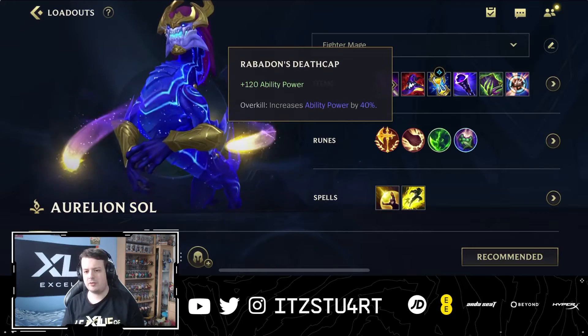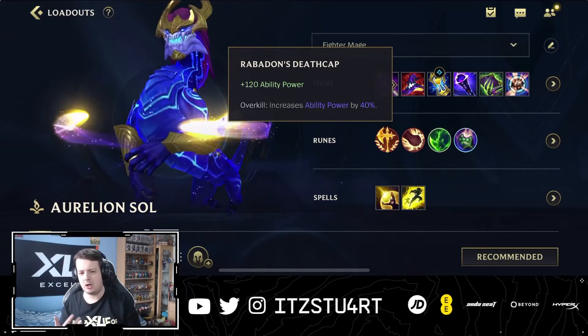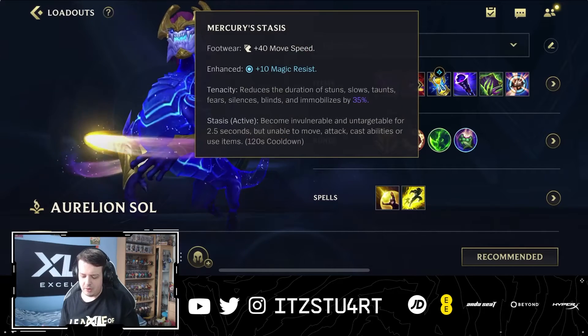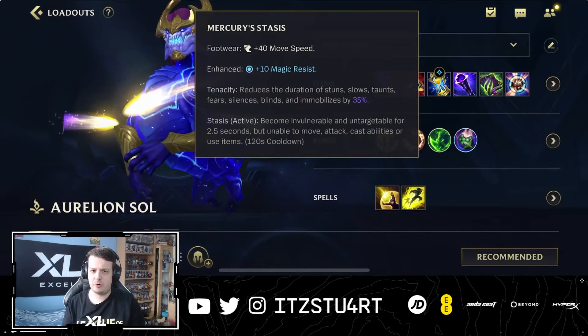After Rod of Ages, we have Rabadon's Deathcap, which gives you a lot of ability power and also increases your overall ability power by 40%.